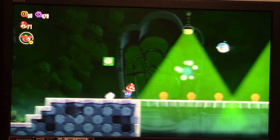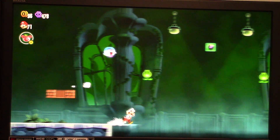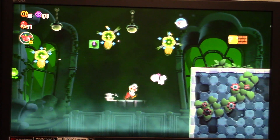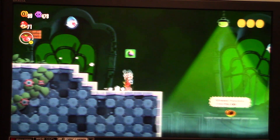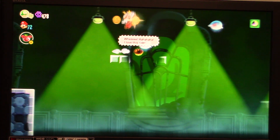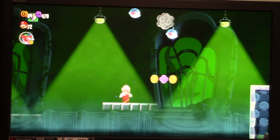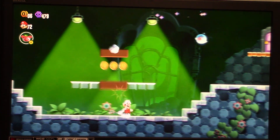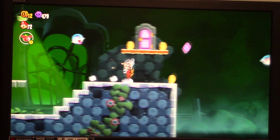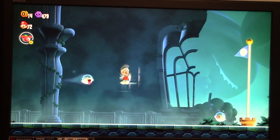Alright, there is a Checkpoint. I will take that Fire Flower. Another Light Switch. Alright, I will go inside this door. Alright, there is the end of the level.